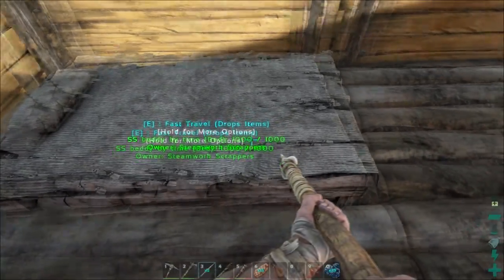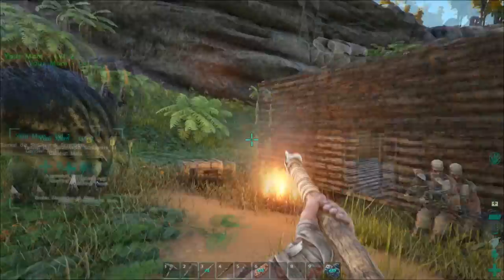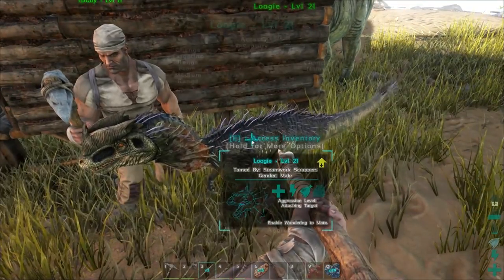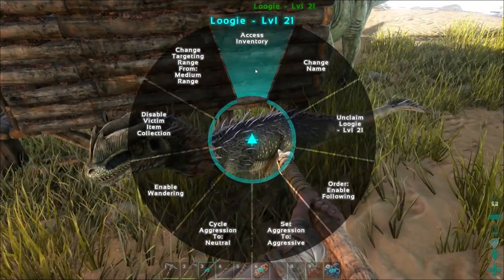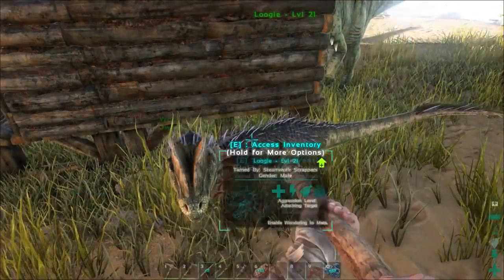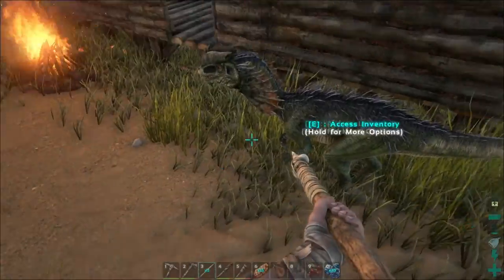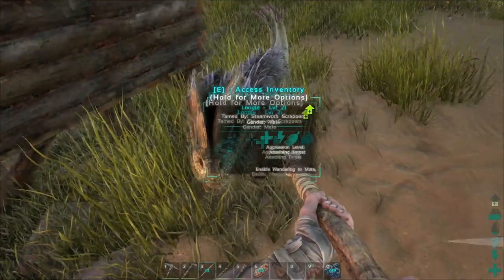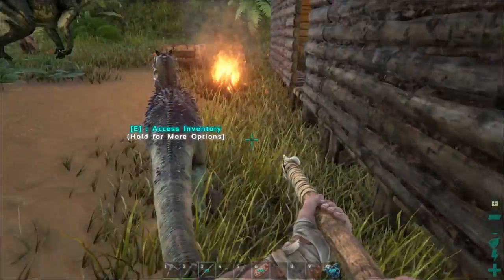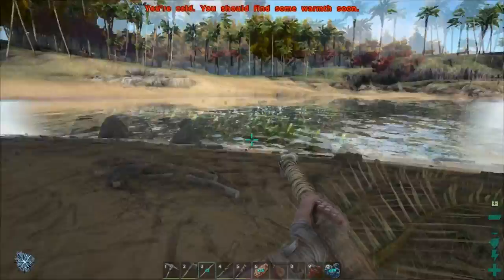Every time I see this dino right here, the first thing I think of is 'You didn't say the magic word!' And then what happens to him? Yeah, let's not piss off the dilo. I've already had my face eaten by dilos a couple of times. So we're gonna need to go hunting for some meat.